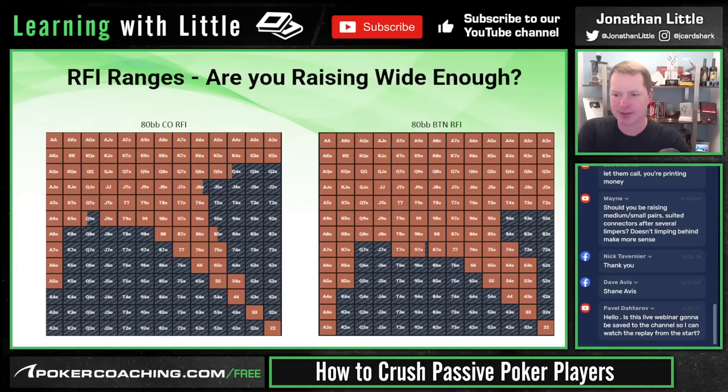If you raise the 6-3 suited preflop and your opponent 3-bets you and you fold, maybe you had 30–40% equity against their range — and they take it all. That's a disaster. So if your opponent is not going to 3-bet you, you get to raise wider because you're going to realize your equity far better.